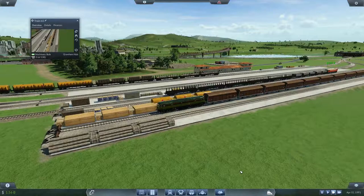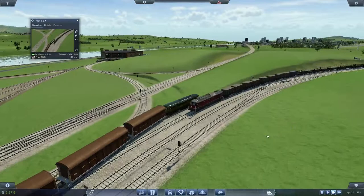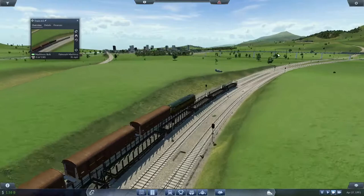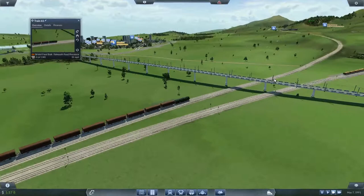Let's just go up to Falmouth machines. Once he gets up that way, can I actually put him on the Bristol food bulk? Oh, he could — excellent. Right, so it looks like we've got that working. So let's wait for our man to get up there.